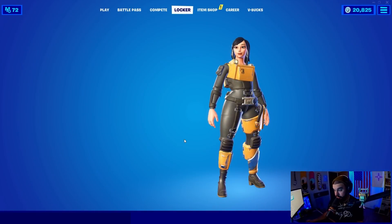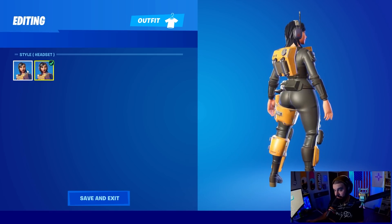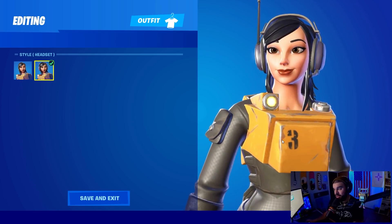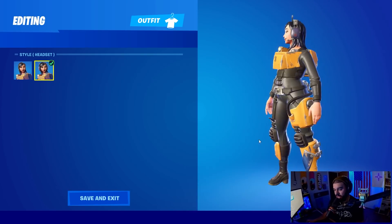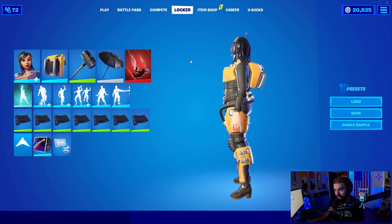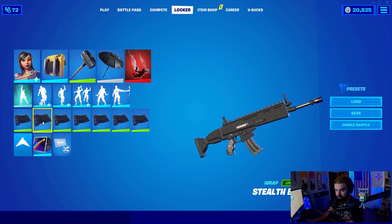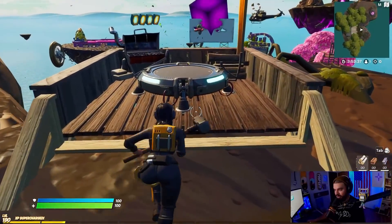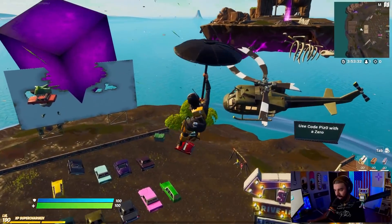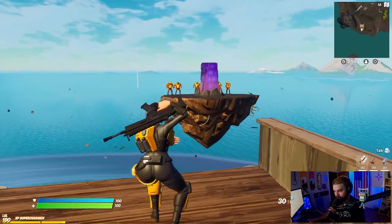We're now in Battle Royale. She does have selectable styles — it looks like you can have the headset on or off. I believe that is it, but it's still something for an edit style. I like her more with the headset on, not gonna lie. I'm actually gonna use that for the gameplay, and obviously the Tank Built Loader back bling. I'm gonna use the Simple Sledge, a very boring one-shot umbrella, and then the Stealth Black wrap. Let's get sweaty.